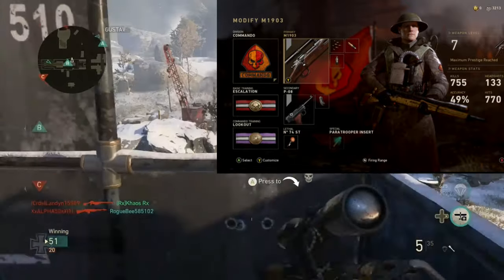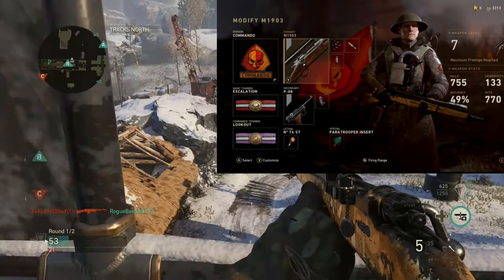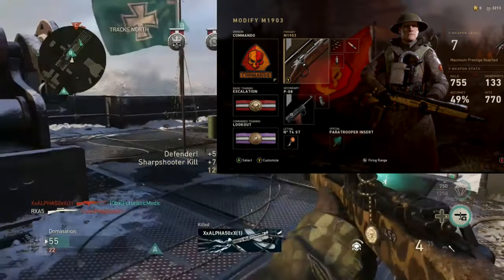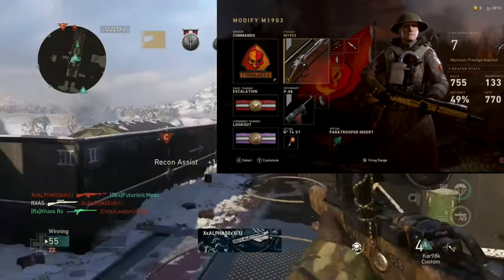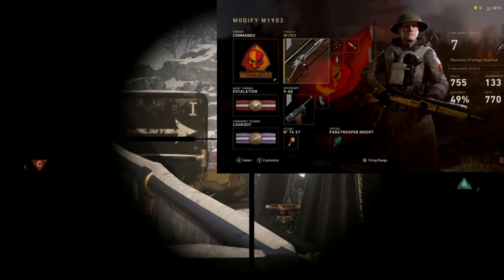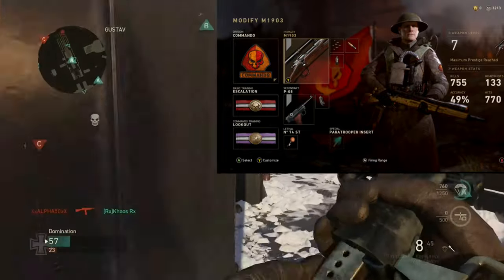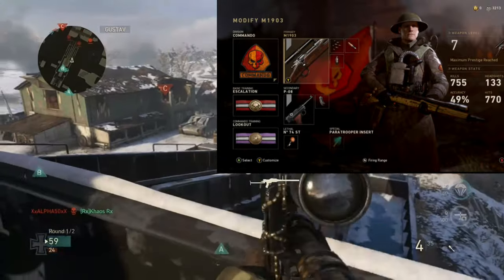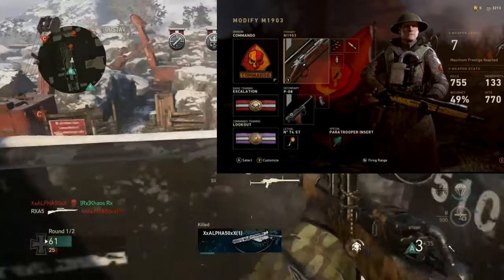For the secondary, we've currently only got the PO8 with Extender Mags, which is probably the best default secondary in this game. The machine pistol got nerfed into the ground during this game's life cycle, and the M1911 seems to have no aim assist, so I really like the PO8 — you can just kind of spray it. With Extender Mags you get quite a lot of bullets, and hopefully we'll get the SAP during this series because that's definitely the top-tier pistol.